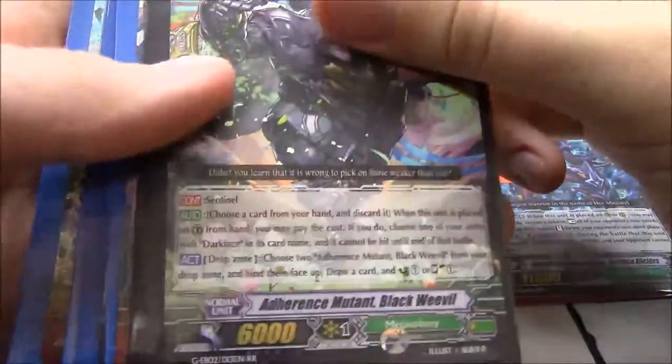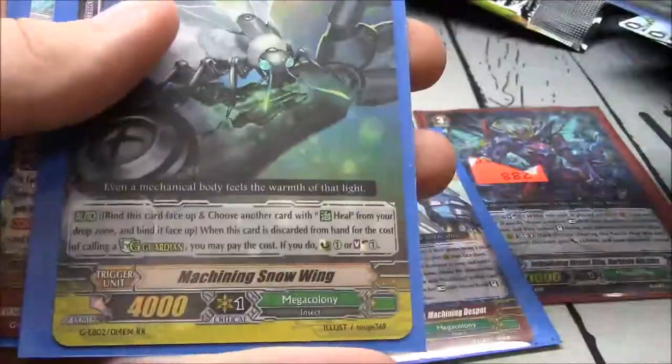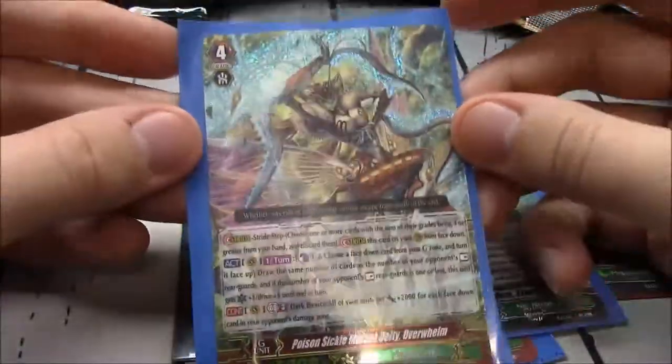Disappointing Darkface but still alright card. Black Weevil, Machining Despot — happy to find one. Tierney, Snow Wing a second time, and the pull of the video: Poison Sickle Mutant Deity Overwhelm.